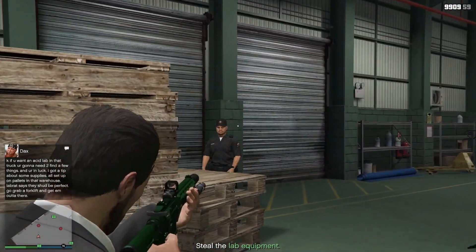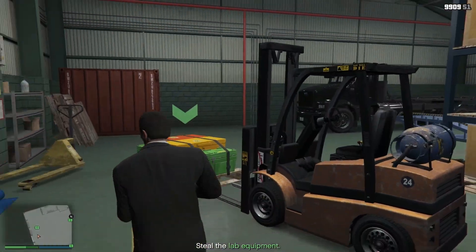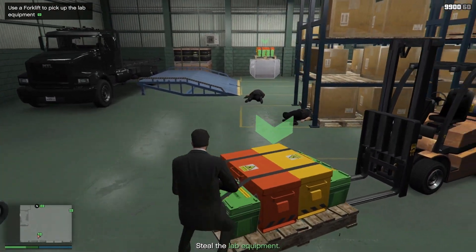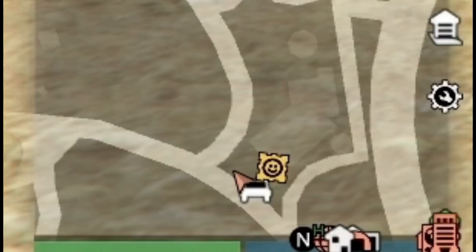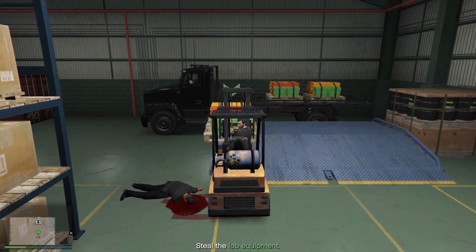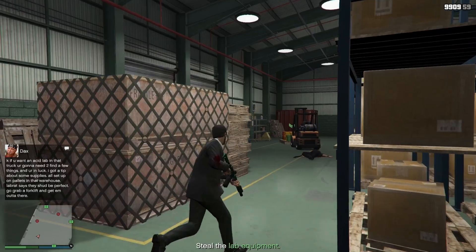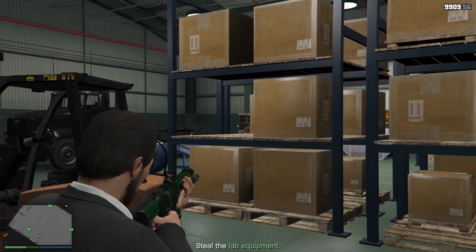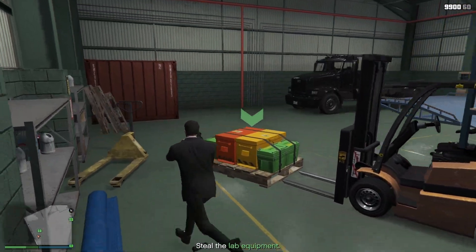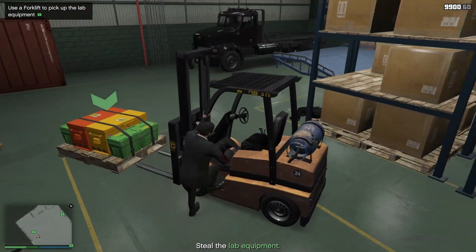Right after you're done with all those missions, Dax will call you and ask you to get some lab equipment by raiding one of the drug dens or warehouses. You'll see yellow markers on the map — just choose one, it doesn't matter which. Go in, kill the guards, and get the lab equipment onto the truck using the forklift.